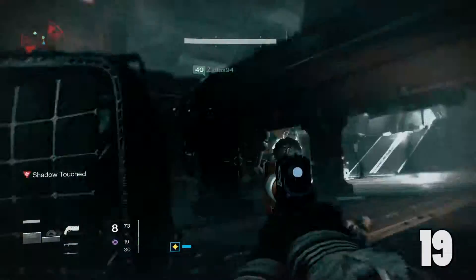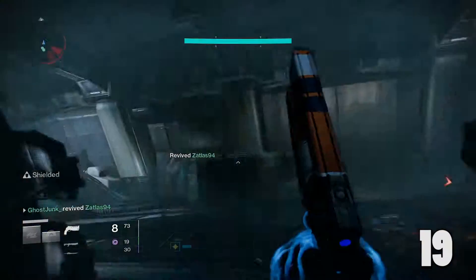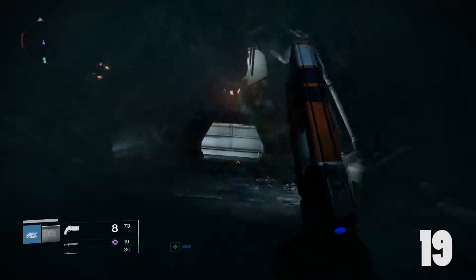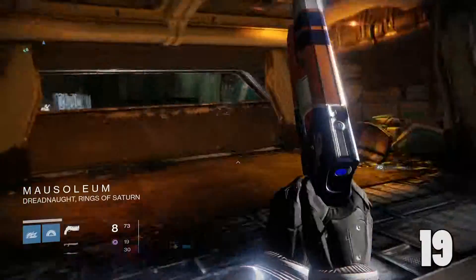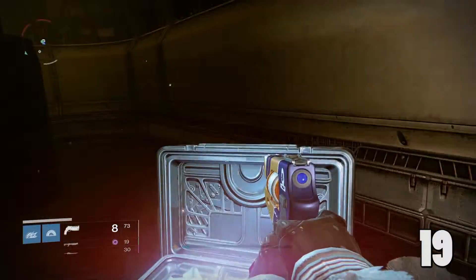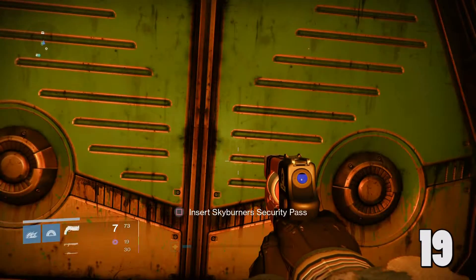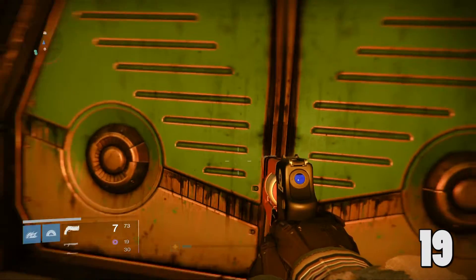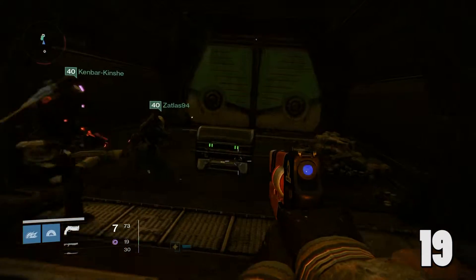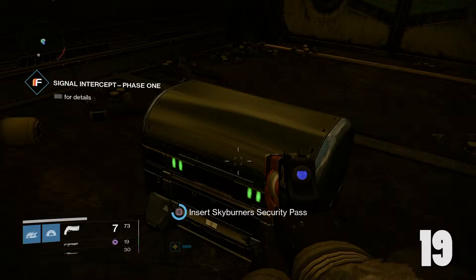The Skyburner's Command Security Pass — that's the item you really want. That will open up the door that was back in the Cabal Command Center that we couldn't open earlier, because you needed those codes. Now if you go back in that area, jump all the way in and get to that door over there. Get to this door right here. And there we go — chest open, sesame.